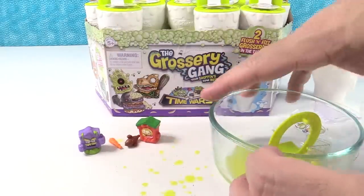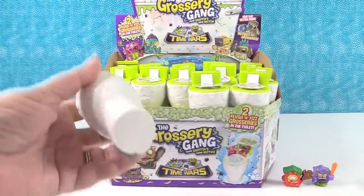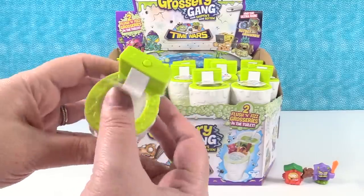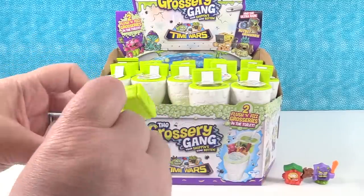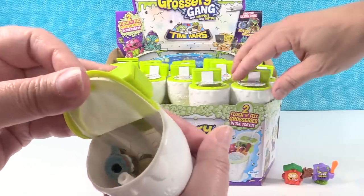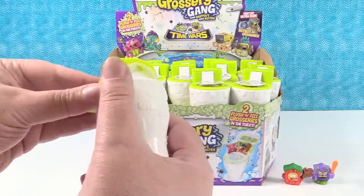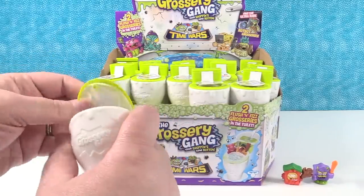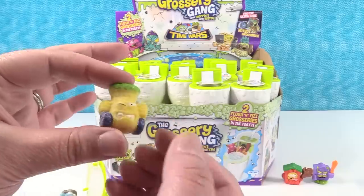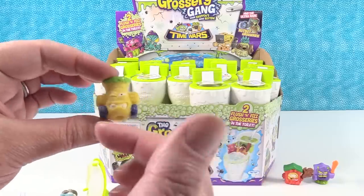We're going to wipe the table up and keep opening. So because we only wanted to do the water feature one time since it would take so long, we're just going to open them like this now — just pull the little seat up, pop the whole top off. They look funny in there. They look like Sour Patch Kids! Do not eat them. They have the fizzy stuff all over them because when you pour the water in they fizz up. Normally they're going to come out clean.